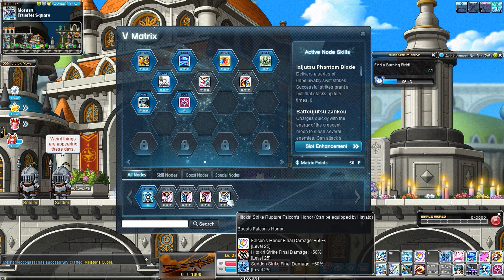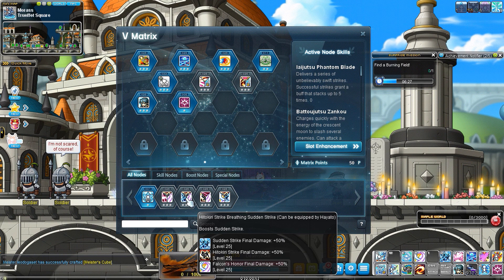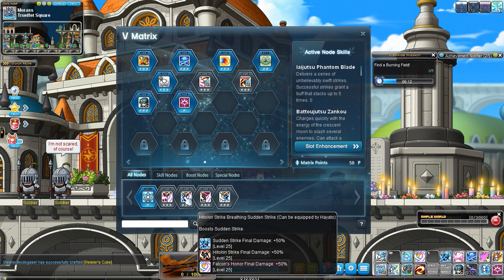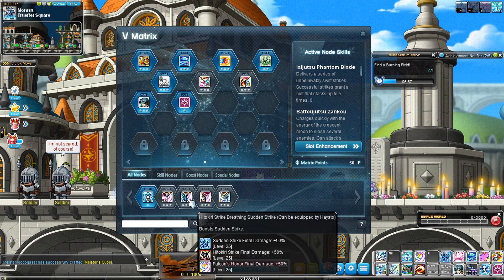For the secondary boost nodes — Sudden Strike, Hitokiri Strike, and Falcon's Honor — these are not used very often for damage. Sudden Strike is a debuff and a super stance skill. Hitokiri Strike can only be used once every minute at most. Falcon's Honor is useful if you need the damage for mobbing, but for bossing I mostly use it to keep sword energy up rather than as part of my main DPS rotation.